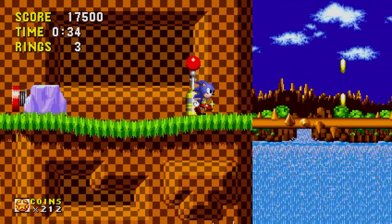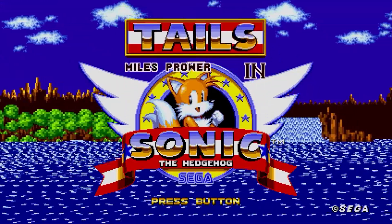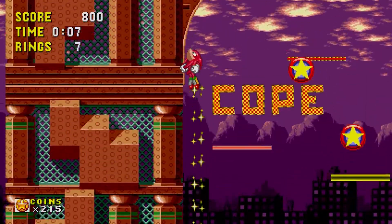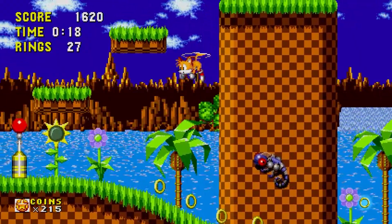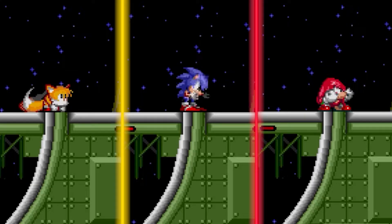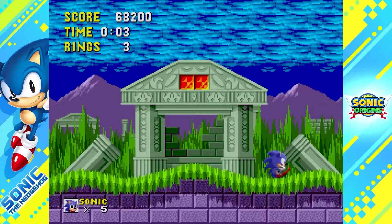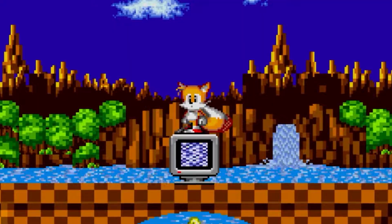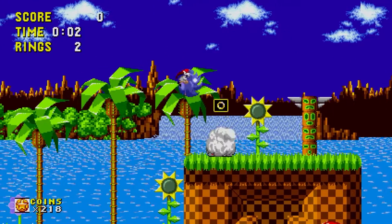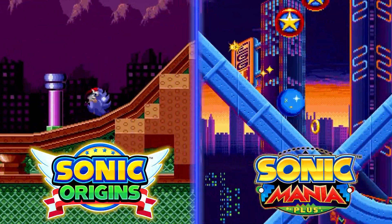Sometimes even Sonic has to slow down a little bit. In Sonic Origins, you'll be able to dash through the game as Tails and Knuckles, something you could not do in the 1991 original. Of course, Tails is able to fly and Knuckles can glide and climb. Additionally, each of these heroes will be able to use the Spin Dash ability, even in Classic mode. In Anniversary mode, you'll be able to find coins, the new currency in Sonic Origins. Also in this mode, Sonic has the new Drop Dash ability, which was first introduced in Sonic Mania.